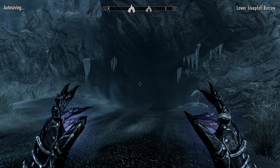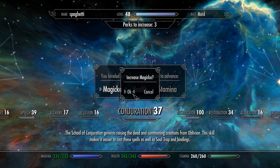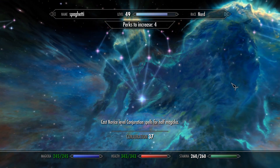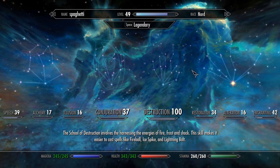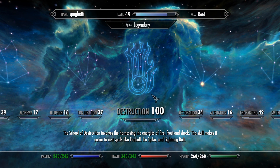Go back, level up — as you can see Destruction is on 100. Easy as that, easy peasy lemon squeezy. And if you want to use this as an XP glitch you can easily go ahead and do it.